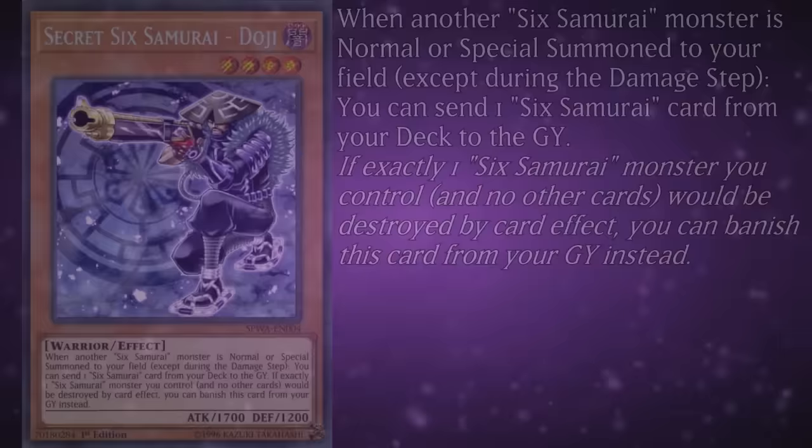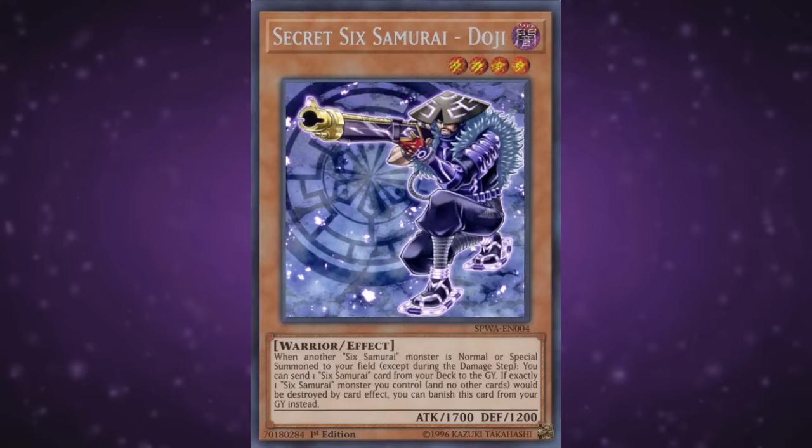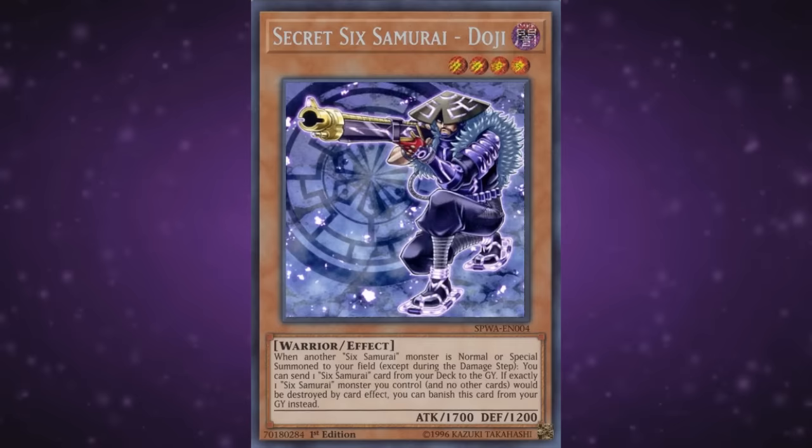Doji lets you send a Sixth Samurai card from your deck to the graveyard when another Sixth Samurai monster is normal or special summoned to your field, except during the damage step. It's nice that it's not once per turn, and you could theoretically pack the graveyard with Samurai given this deck's spam ability, but there's not much reason to want this. It's not a graveyard-heavy archetype, and even if it was, there are better ways of setting up the grave while still making plays than relying on this guy.